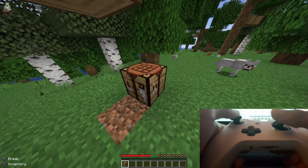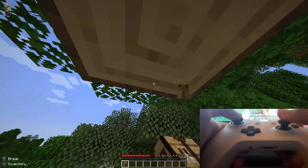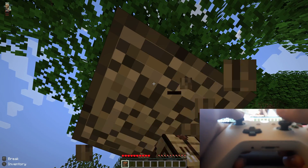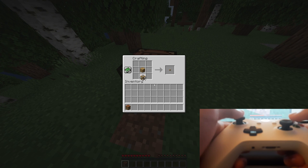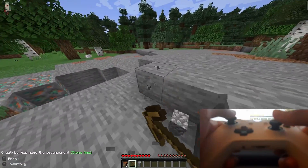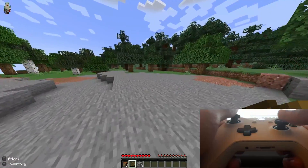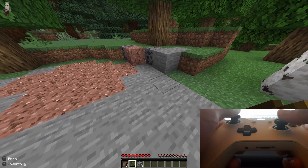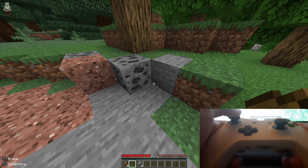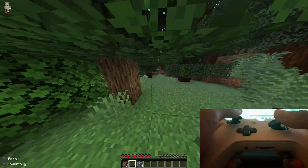You can place a block by clicking the X button, which places one specific block in each slot. As you walk around, you'll see tool tips that tell you what to do — for example, it says 'Break' with the right trigger shown, 'Inventory' is the Y button. To sprint, click the left analog stick twice or push it twice. The mod gives helpful on-screen hints for controls as you explore.